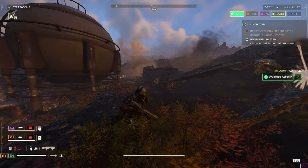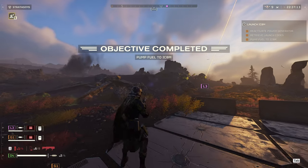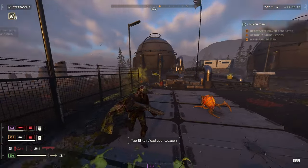First up I wanted to go over some tips. Since the recent buff you can now shoot backwards while running without shooting the ground. This makes it a lot easier to shoot at enemies while you're running away.